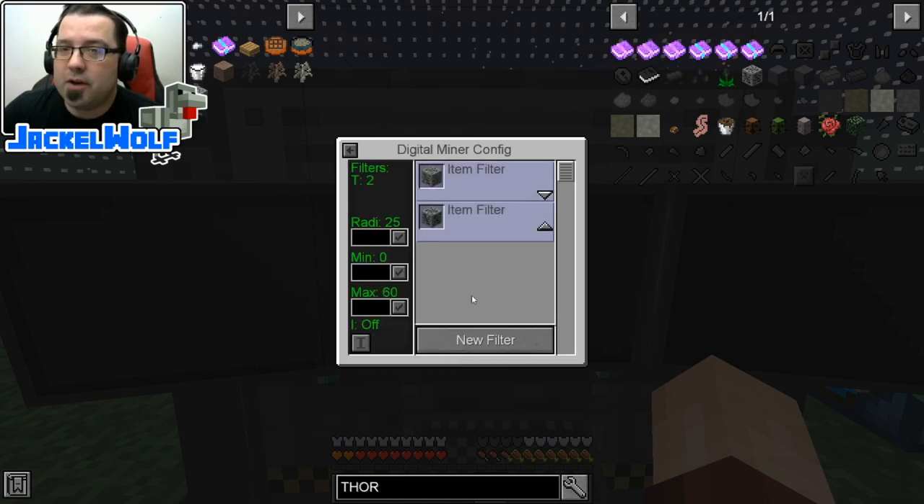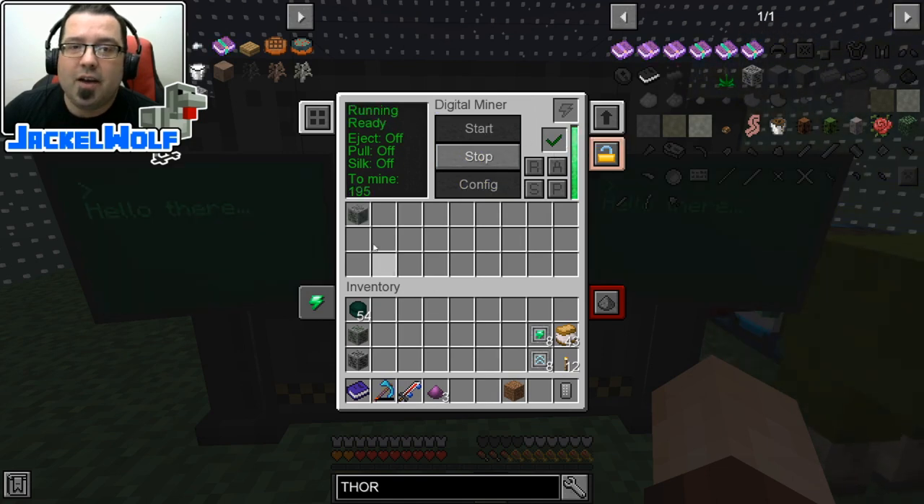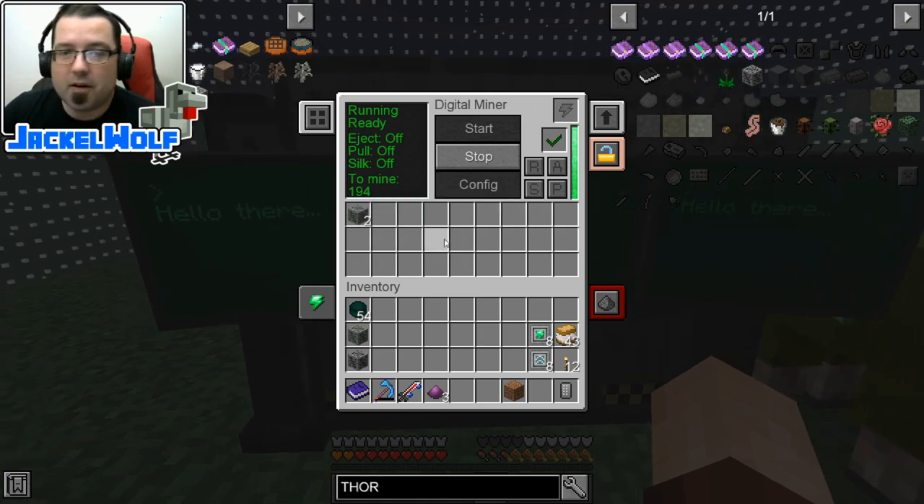New filter item stack — we're going to go put in the thorium ore and hit save there. So here, if we had a bunch of different filters, we can go and swap them back and forth — which one is it going to look for first, which one second. It doesn't really matter to us at this case. We're just going to leave it as is. We're going to come back out. And if we go and hit start, you can see — to mine — there's 195 blocks that it has found that meets our criteria for the filter.